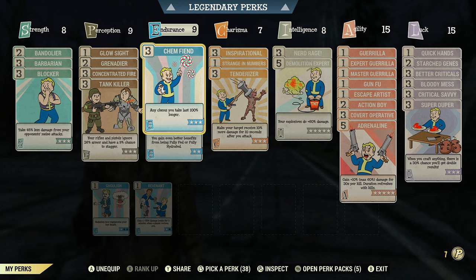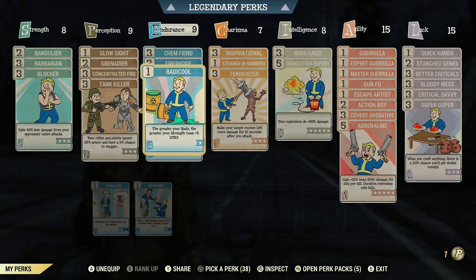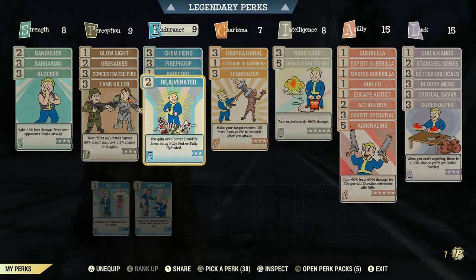In Endurance, I run rank 3 in Chem Fiend so any chems I take last 100% longer — Overdrive, Psycho Tats, anything like that gets double the duration. Rank 3 in Fireproof gives 45% less damage from explosions and flame attacks, mainly so I don't kill myself with my own explosives. Rank 1 in Rad Resistant adds 5 Strength for just one perk point — a must for any bloody build. I also run Rejuvenated for better benefits when fully fed and fully hydrated.